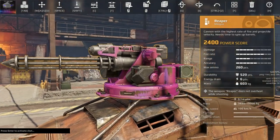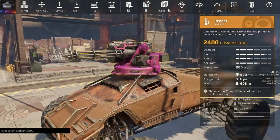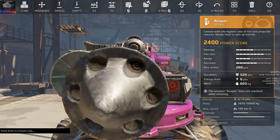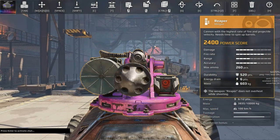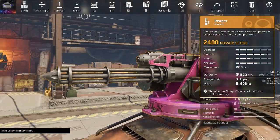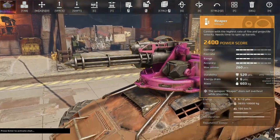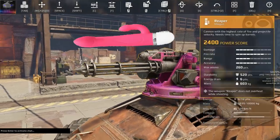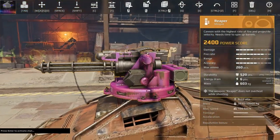For some reason the Reaper now looks like a dildo. And there are no holes in it — where are the bullets coming from? I don't know who came up with this kind of design. It looks like that bait rabbit or whatever these things are called.